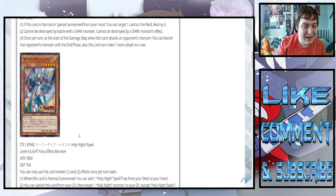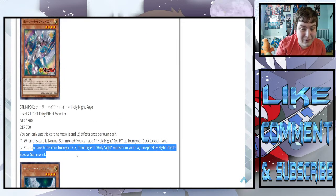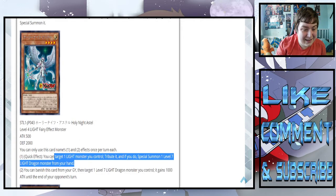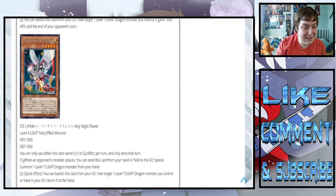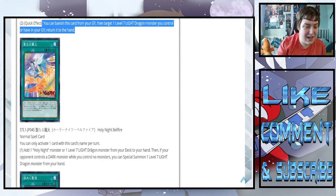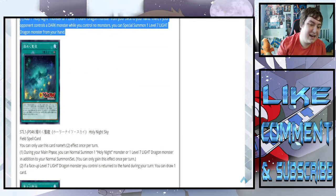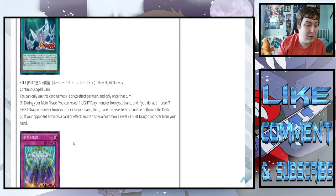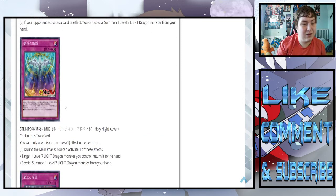This deck has so many ways to summon the dragon. This one summons it from the hand, this one returns it to the hand, this one summons it from the deck, this gives you an additional normal summon, this one lets you just special summon it from the hand. There are so many ways to summon it. This is fully just a boss monster deck, which is kind of interesting.